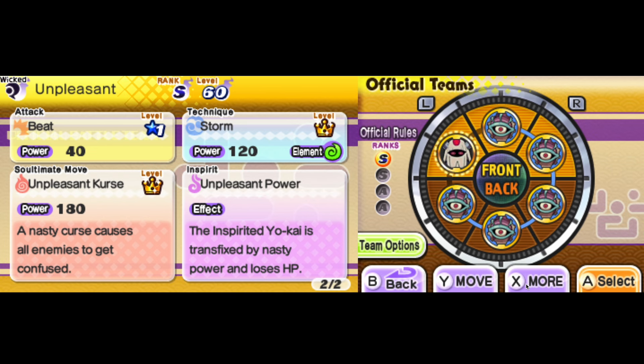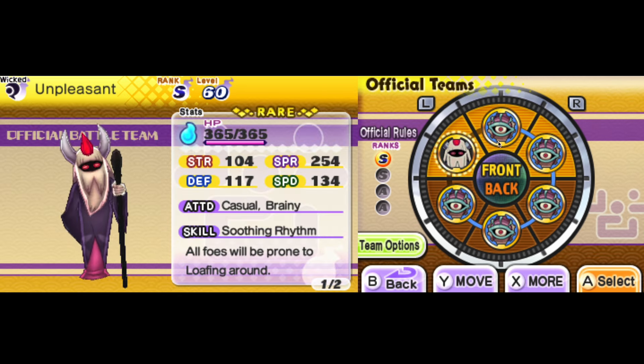Step two is to pick a playstyle, and it's pretty obvious what I'm about to pick — it's offense. Unpleasant is a really offensive attacker, and I think I can support that with even more offense. So yeah, offense it is.